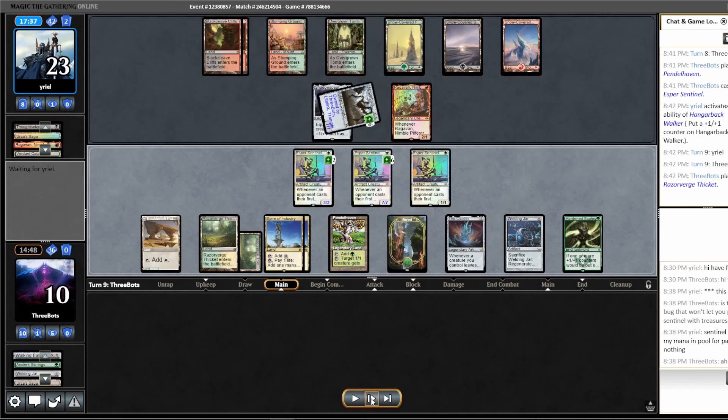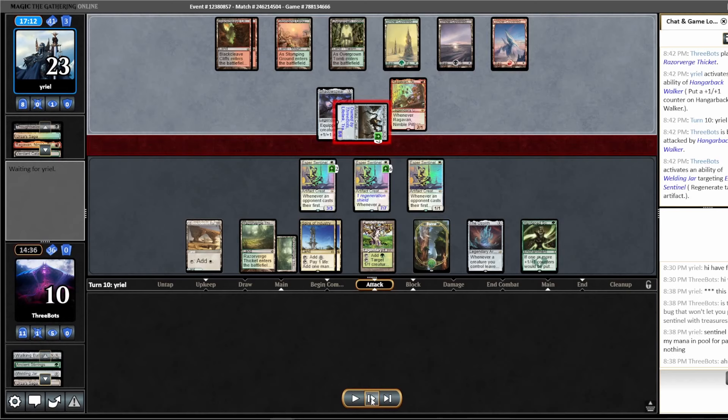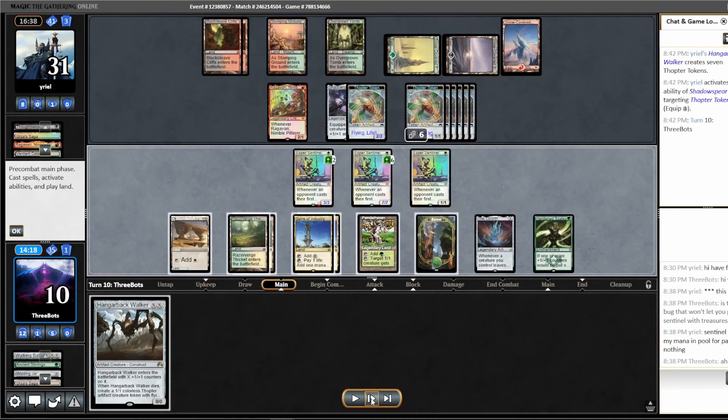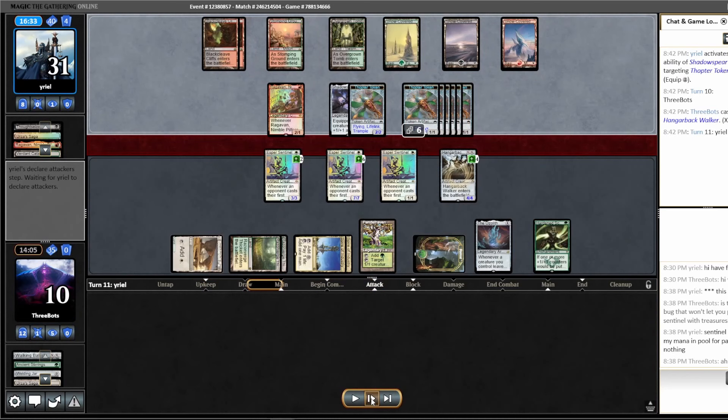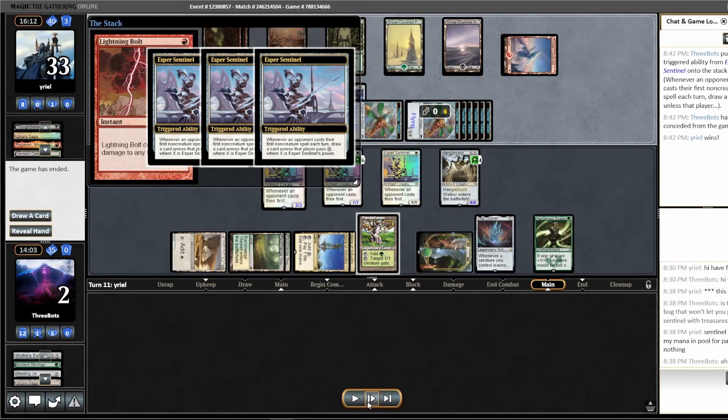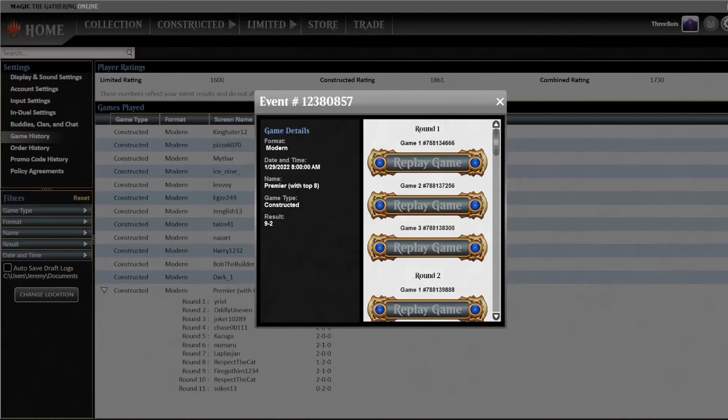We are drawing bricks — not a good sign. Opponent's Hangarback Walker is now up to an 8/8, big enough to start attacking. We decide to double block; opponent doesn't have a removal spell but does get seven 1/1 flyers. We make a big Hangarback Walker, which if we can sacrifice it might allow us to start blocking. But our opponent does have the Lightning Bolt for the win. So we lost Game 1 against Jund Saga. Now we're on to Game 2.